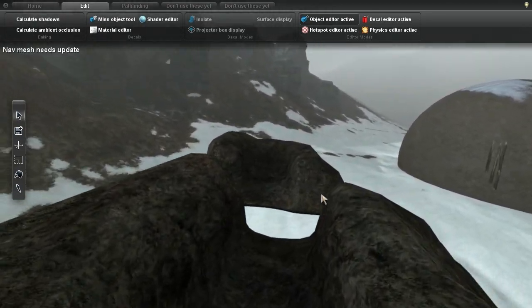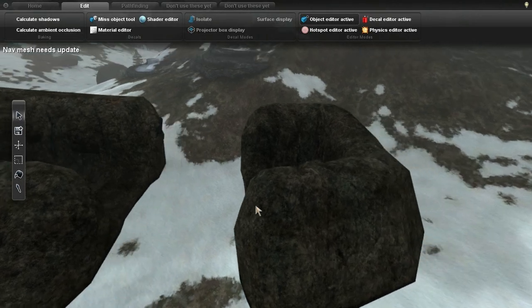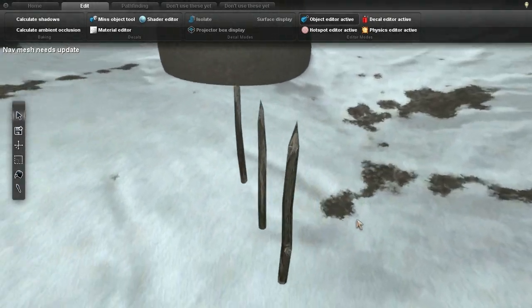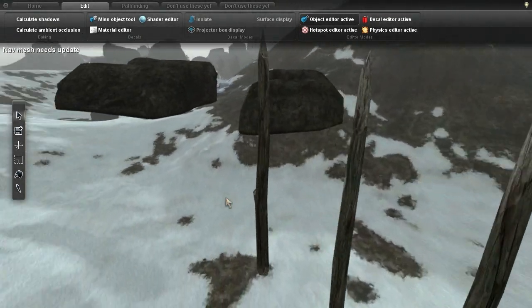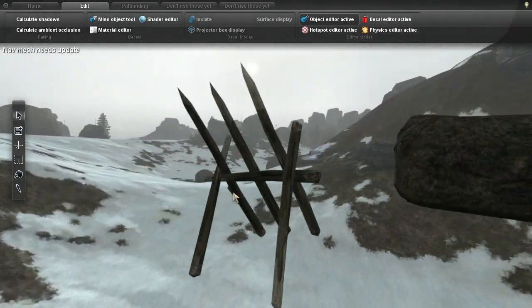Here's what the finished assets look like in the engine. Although these are pretty simple, you can do a bunch of different things with them. Here I've combined the pointy sticks into a kind of spike barrier.